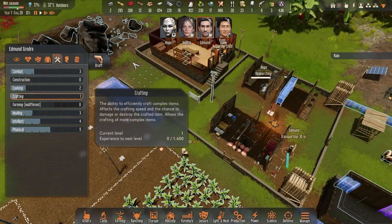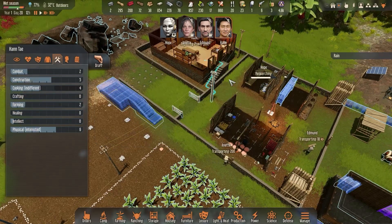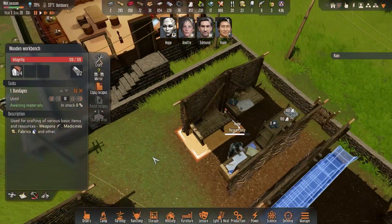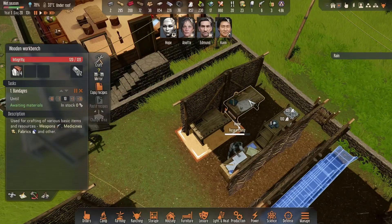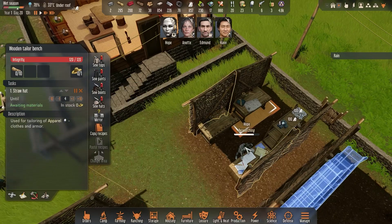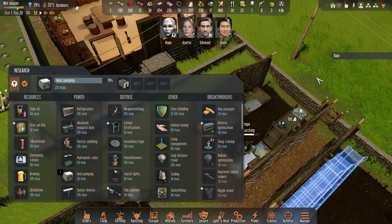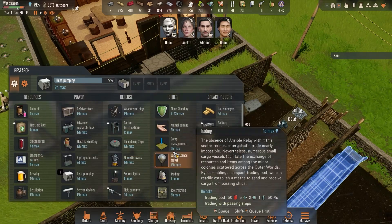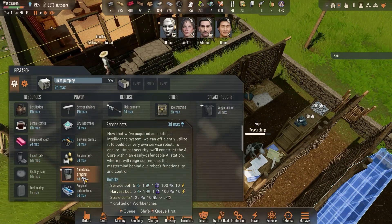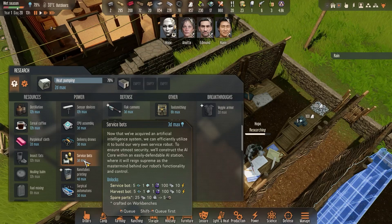Even Edmund is better at crafting than Hope — you're useless, tin can Hope! We also have the wooden tailoring bench making straw hats. What are we researching? Heat pumping and then concrete rooms — that stuff can all wait. Battery optimization would be useful, and service bots would be useful, but they require five electronic components as well.